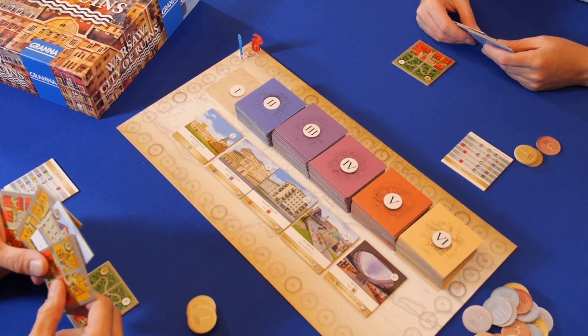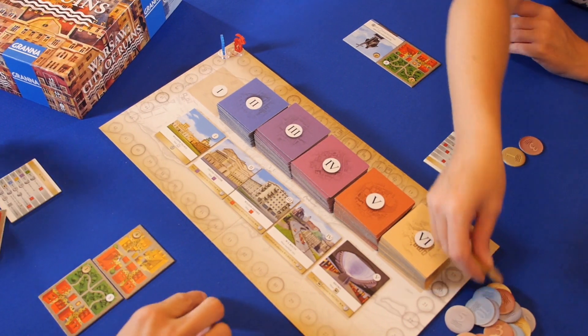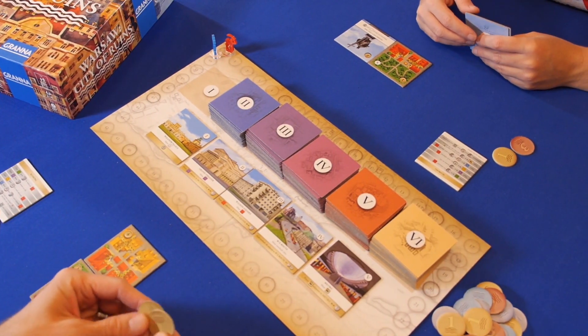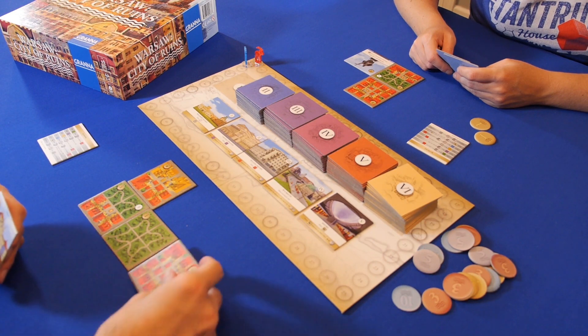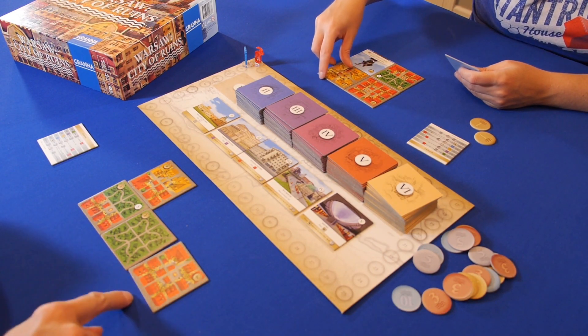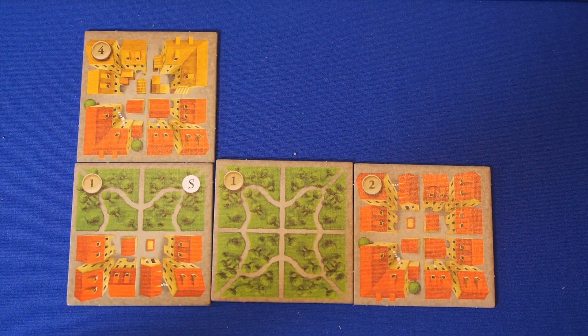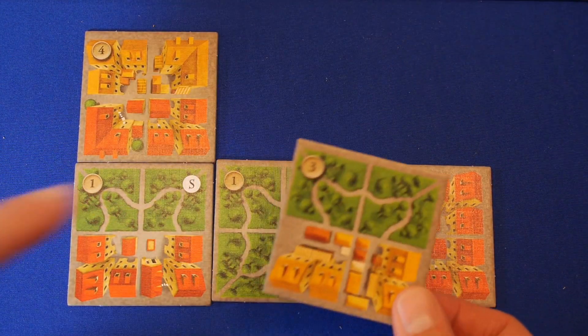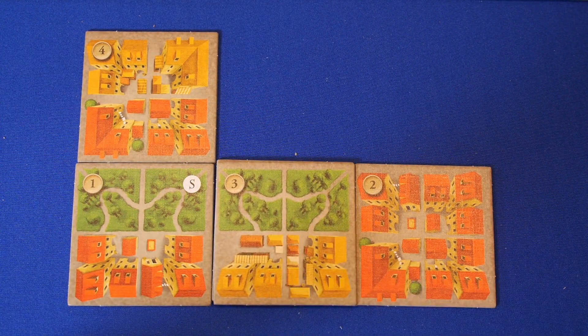Players simultaneously choose one tile to place in their district of Warsaw and pay the cost shown. Tiles must touch an existing tile, and the district must fit in a 3x4 or 4x3 grid. Tiles may be rotated or even built on top of existing tiles. When overbuilding, the player only pays the difference between the top tile and the bottom tile, so when I play this tile, I will pay 2 coins.